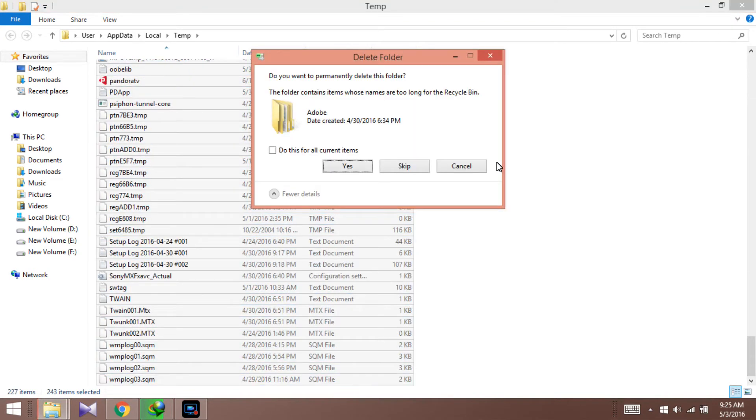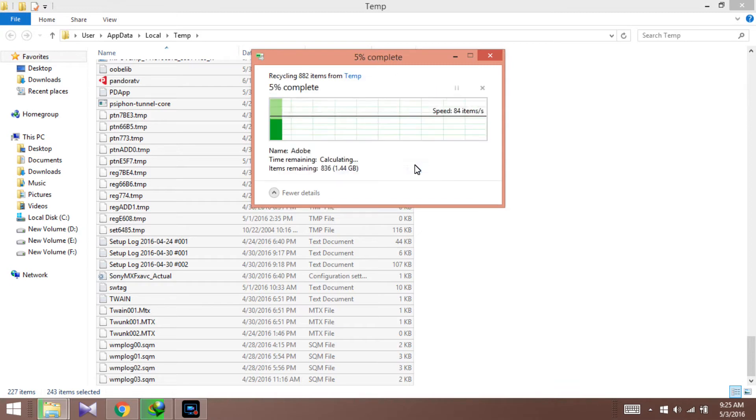From here, just delete everything. You can see these are files which you will not need. But if there is anything you do need, it will ask you — if you're not using it right now, just skip it.